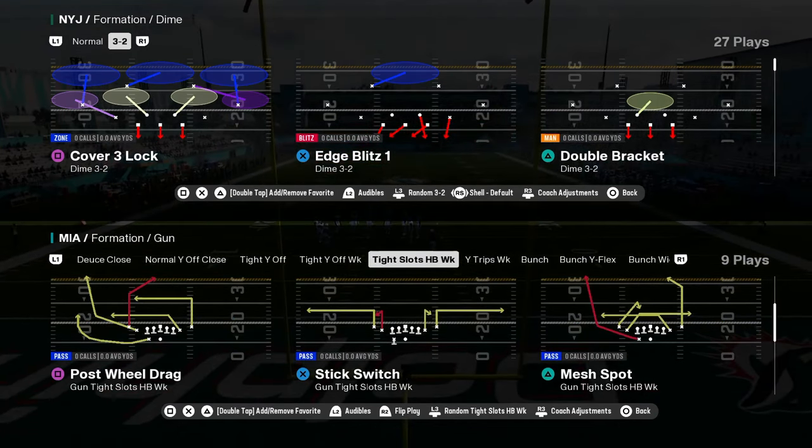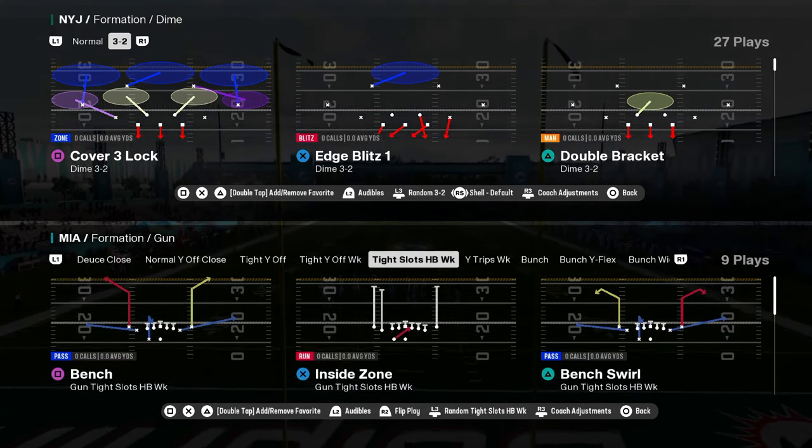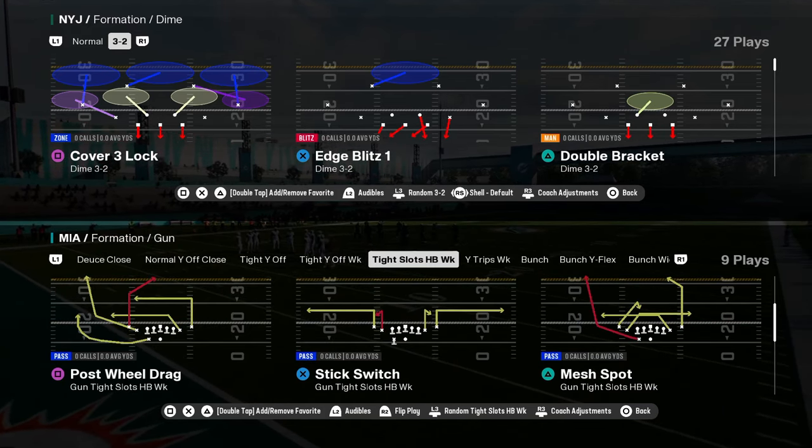So tight slots halfback week — we have post wheel drag, mesh spot, four verticals, and read option bench. A lot of really good plays in this formation as a whole.